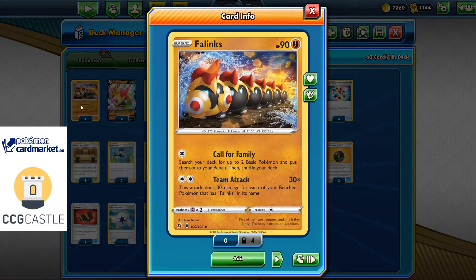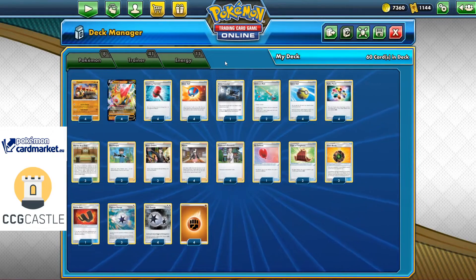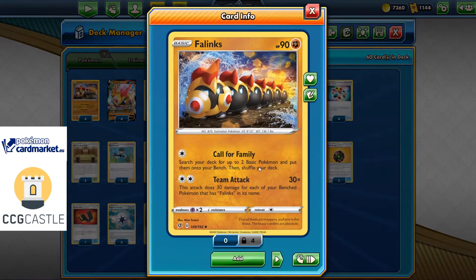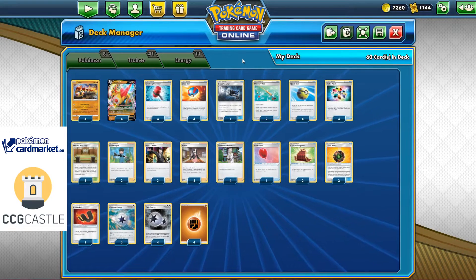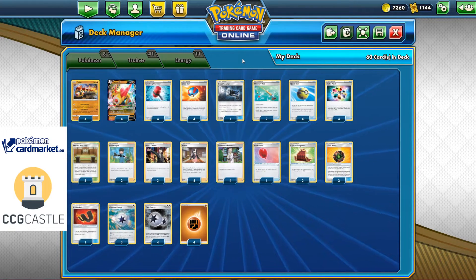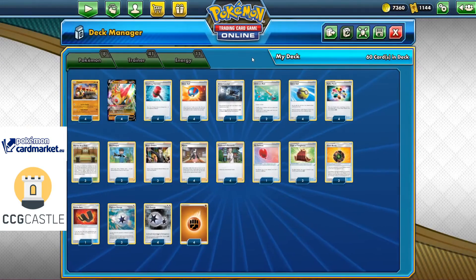The baby Fallings says you can call for family with one colorless energy, which is really good for turn one. Imagine going second on turn one — with Capture Energy you can set up one Pokemon on the bench, attach it to the Fallings, and then also call for family and put two more Pokemons on the bench, potentially adding two more Fallings or Fallings Sway into play. Additionally, we have four copies of Great Ball and four copies of Quick Ball for much easier setup.